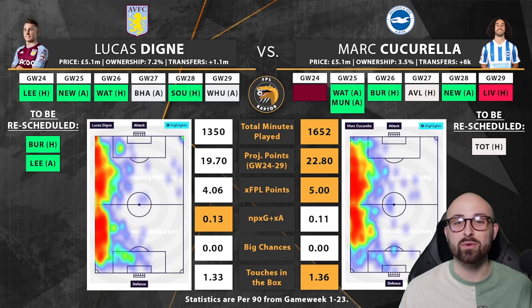Brighton's Game Week 25 double includes Manchester United, whose attack has still been pretty decent recently with Bruno, Ronaldo, Elanga and Rashford. Even Watford have talent with King, Dennis and Ismail Sarr coming back. So I don't think it's necessarily the most amazing double game week. Outside of that, Burnley is decent, Villa have been scoring goals, Newcastle's a decent fixture, and Liverpool is tricky. Villa's next three — Leeds, Newcastle and Watford — are all excellent fixtures, and I do fancy a few clean sheets there. Game Week 27 against Brighton, who are poor in attack, and 28 against Southampton are also decent.